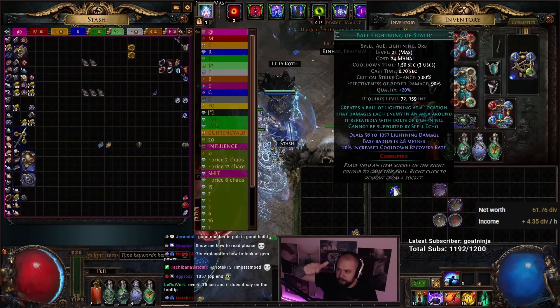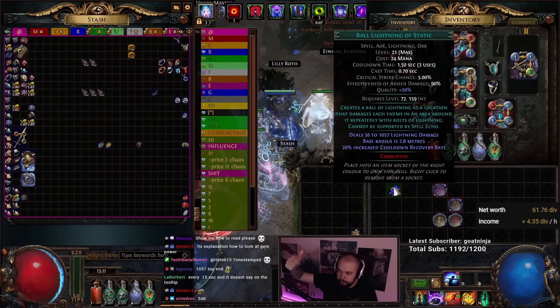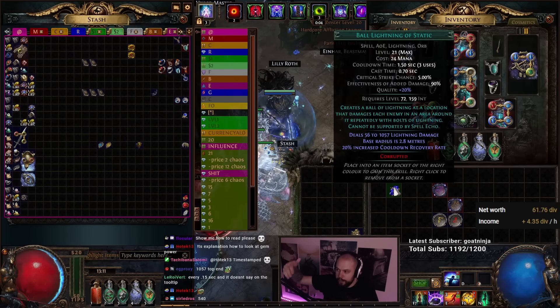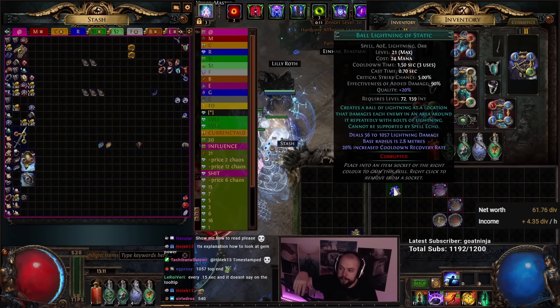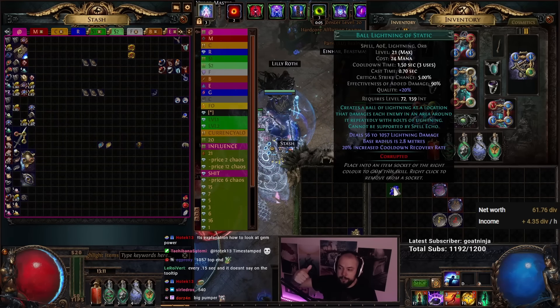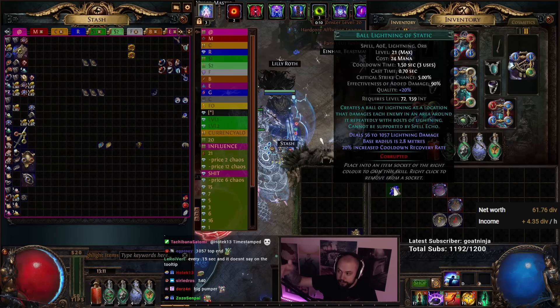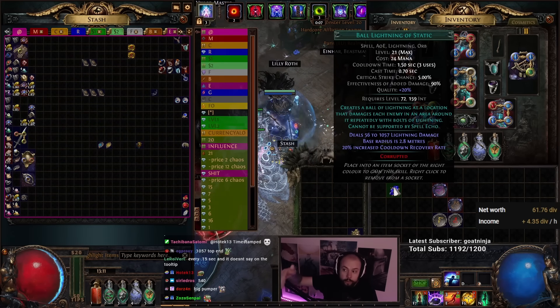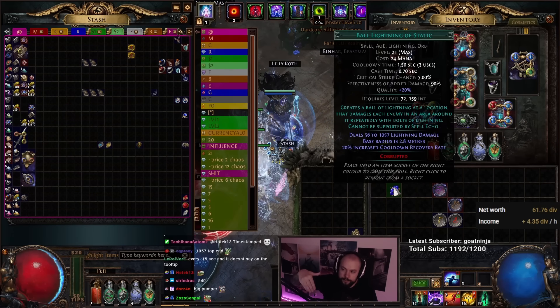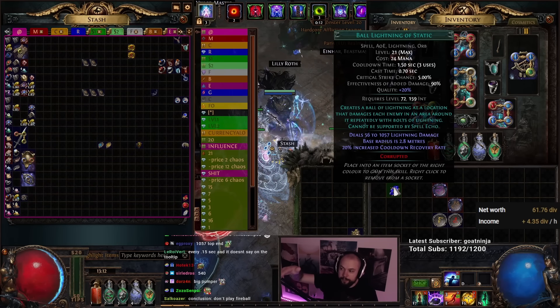The crit is low. 5% is lower than the usual 6%, or sometimes even 7% in the case of regular abilities, which would indicate to us that crit scaling is possible because of the amount of raw damage output that this thing has, but it will make gearing difficult. We look at the cast time — 0.7, pretty standard. However, the ability has a cooldown and the cooldown is every 1.5 seconds, and we get three uses of it. The fact that it's got uses already is super strong compared to something that doesn't have uses but has a potentially lower cooldown.